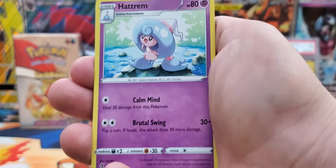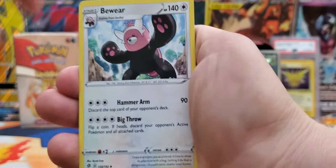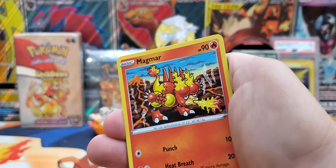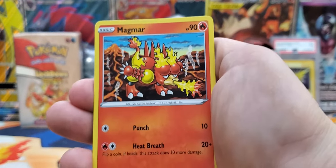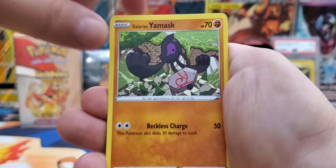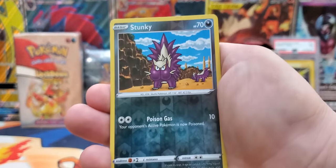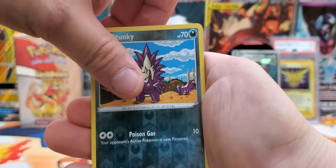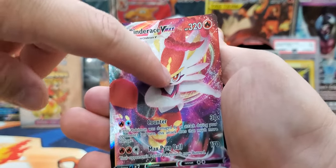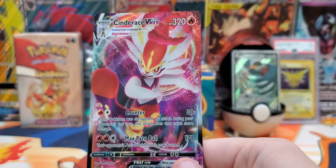We have a Leaf Energy, Hattrem, Carkol, Bewear, Magmar. Sorry guys, if I stumble upon a new Pokemon I don't know — it'll take me some time to know them since I haven't been opening or playing the card game. Magmar, Galarian Yamask, Surskit, Stufful, Koffing. The reverse is a Stunky, and our rare is — ooh, nice — a Cinderace V-MAX! Is that texture? Yes it is. Nice, my very first V-MAX. Cinderace, one of the starters — I like fire, so it's perfect!